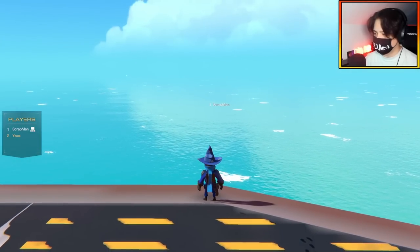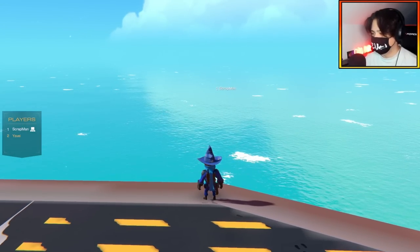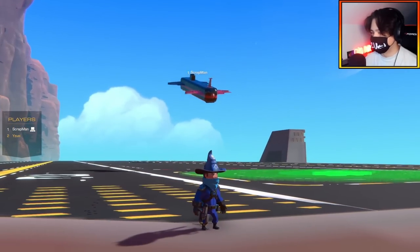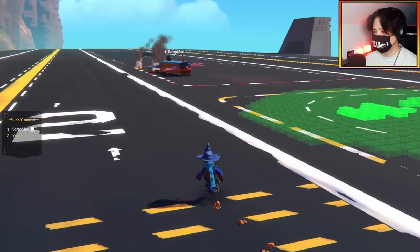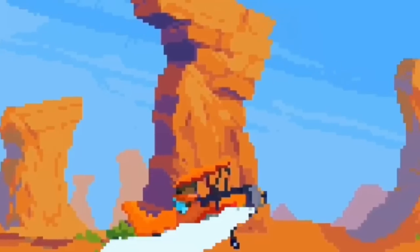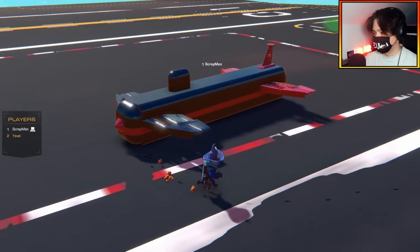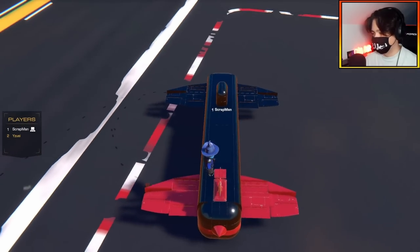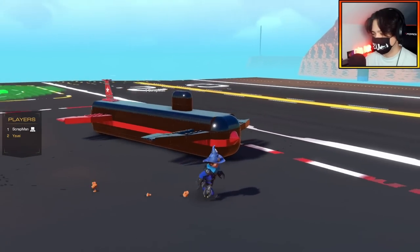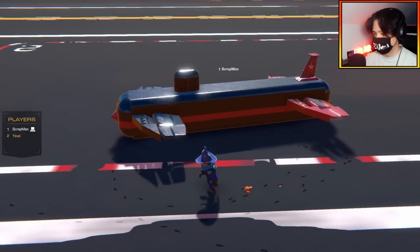Here she is — I am super impressed with this little aircraft. Let's go show Scrapman. Scrapman, have you finished your submarine? Here's my submarine — wow, it's an actual submarine on an aircraft carrier! I wanted it to really look like a submarine and I also needed it to be fast, so I just put a whole bunch of underwater propellers down and then encased them in this tube. That's how I ended up with this.